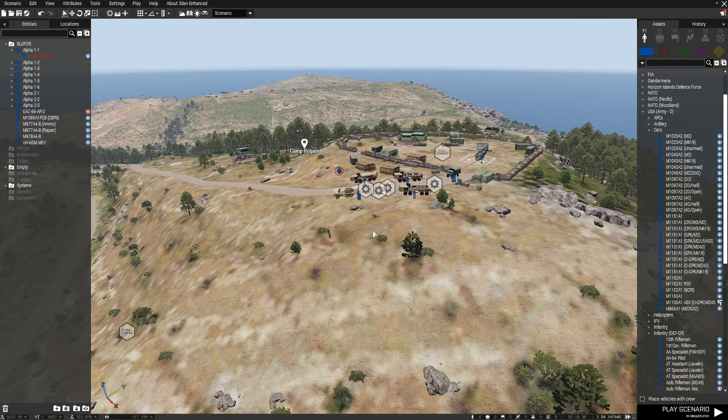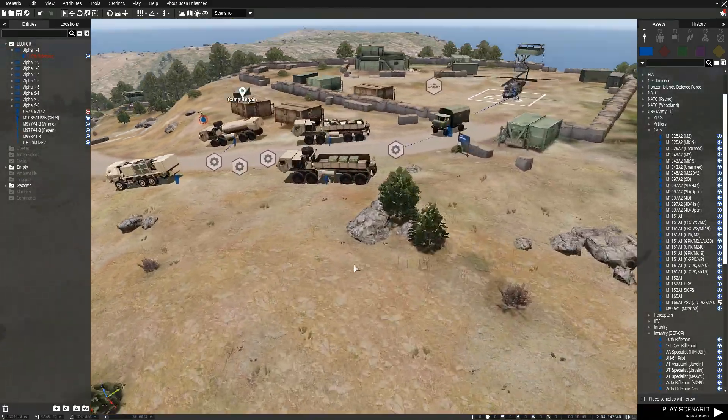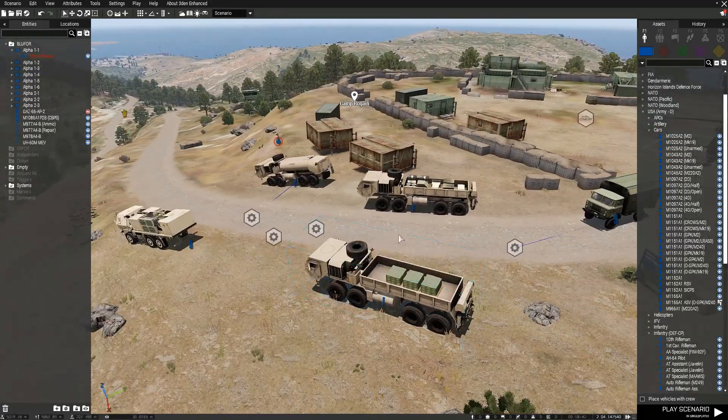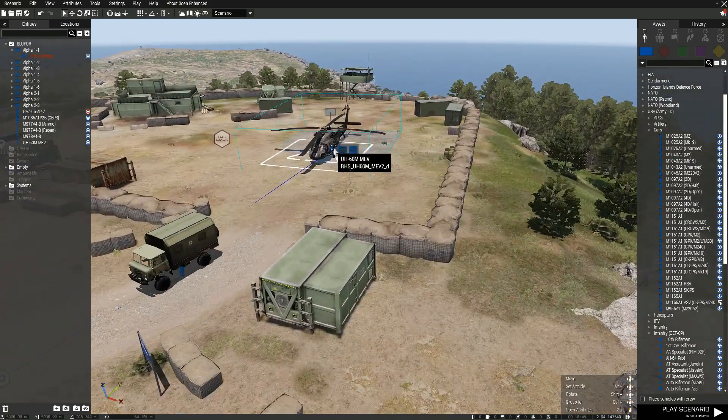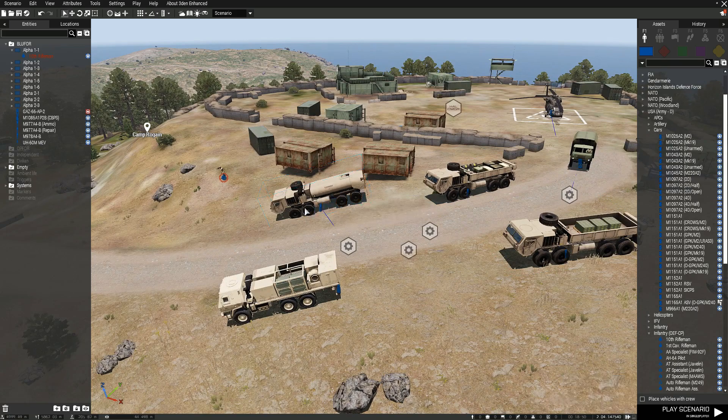Hello and welcome to another NR6 Haul Evolved tutorial video. In this episode I'll be going over how to get support vehicles working — so like medical vehicles, repair vehicles, ammo vehicles, and fuel vehicles.